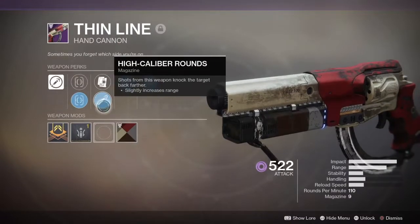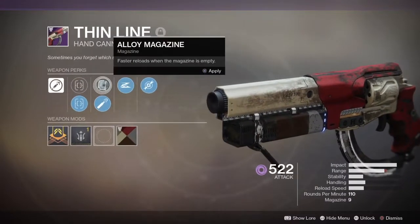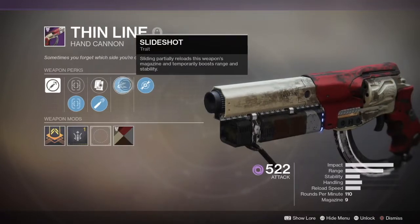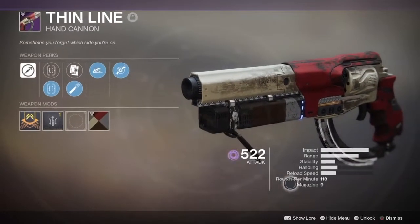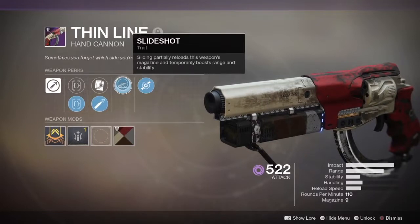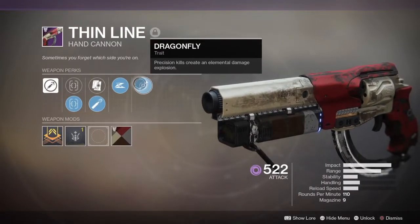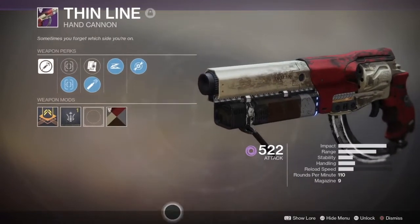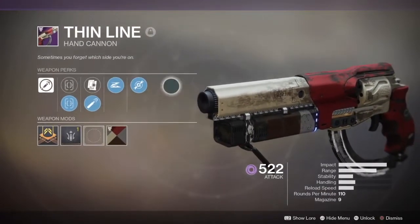For the magazine perk, don't bother with Out of Magazine — definitely using High Caliber Rounds over that. It's got Slide Shot, which helps reload and gives you two shots every time you slide, though you can't really spam it — there's like a five-second cooldown. It also gives a boost to range. The magazine size and reload speed are really low for this weapon. Then it's got Dragonfly, which causes precision kills to create an elemental damage explosion.